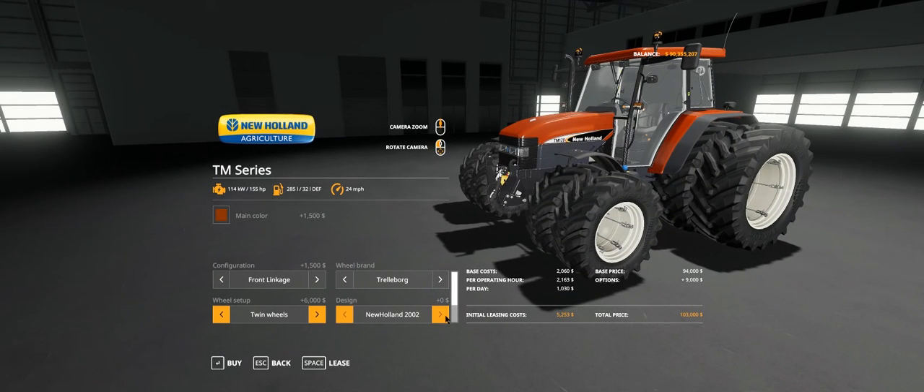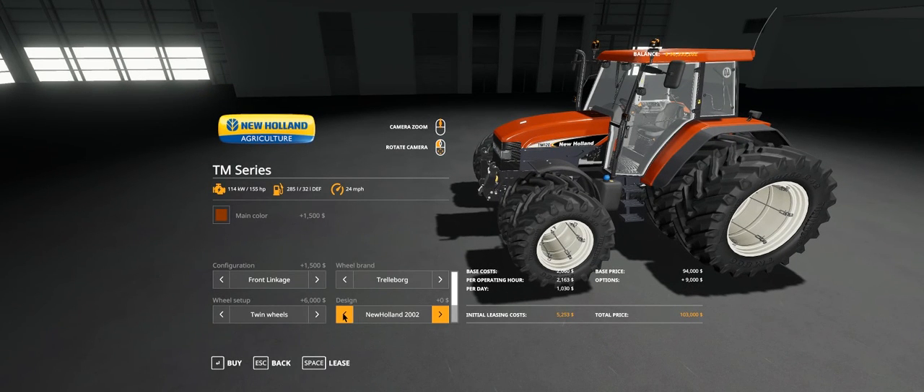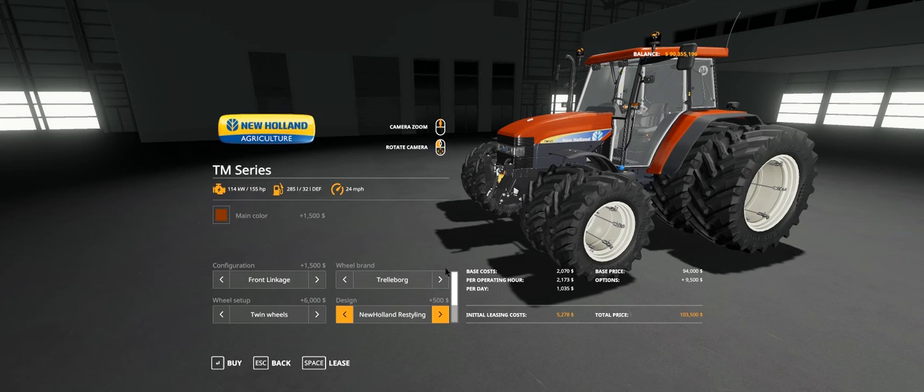Then design: you've got New Holland 2002 or New Holland restyle, which gives you the one I had on there for 500. So New Holland 2002 is the older one at no extra cost. Then engines: TM120 is 124 brake, TM130 is 131, TM140 is 144 brake, and TM155 is 155 brake. 24 miles an hour is an extra 20,000. Front loader yes or no - if you say yes it's an extra 1,500, which gives you a medium tractor with 155 brake horsepower for 125,000.